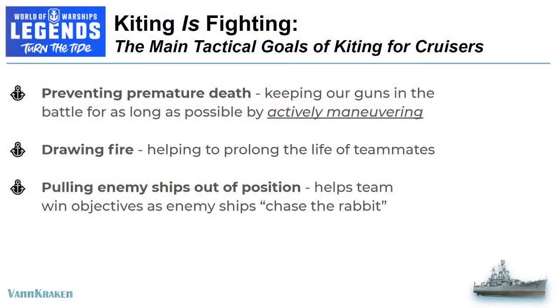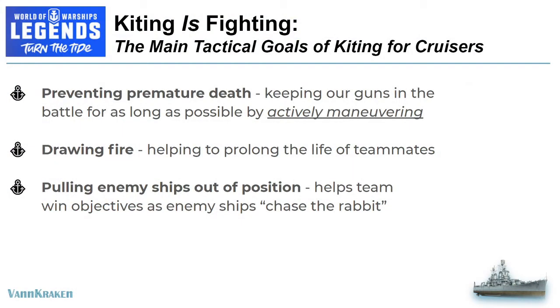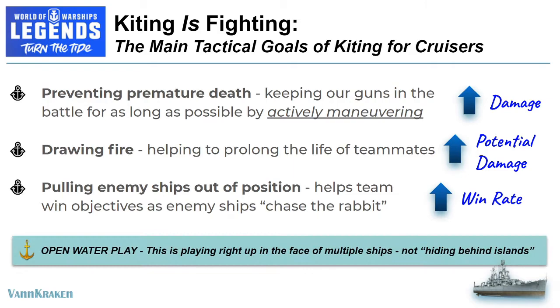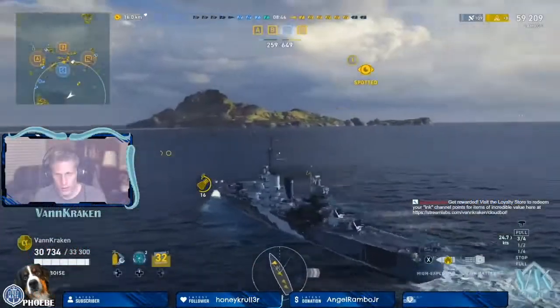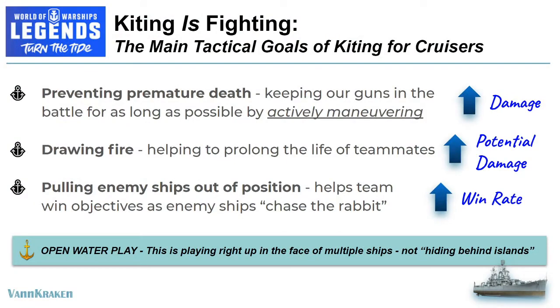We had him chase us like a rabbit out to the edge of the map where we could successfully deal with him and kill him one versus one. Now if our team had been more organized they might have been able to mount a comeback and defend C, but unfortunately this particular group could not be saved. What this first example of wiggling does show is how we can increase our overall damage in a match in a cruiser, how we can draw a ton of potential damage, and on average increase our win rate as we become an overall better cruiser player and more effective teammate. What you'll continue to see in our subsequent battles is that kiting is a technique for open water play — it's aggressive, it's playing right up in the face of even multiple enemy ships, and you don't have to hide behind an island all match to have an impact in a cruiser.